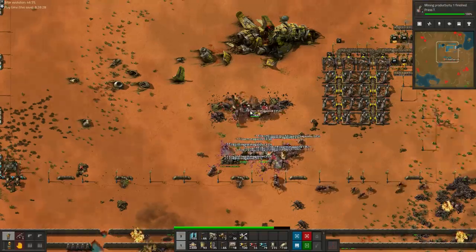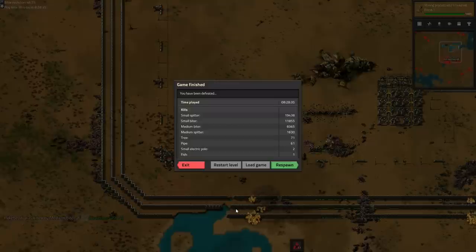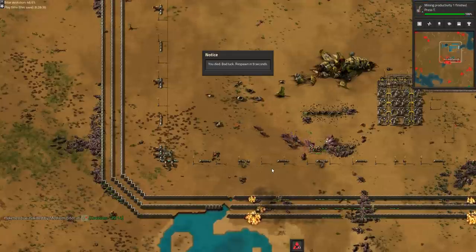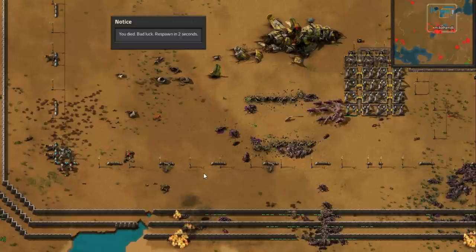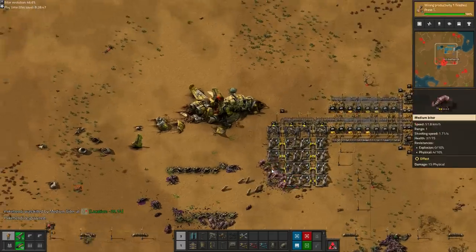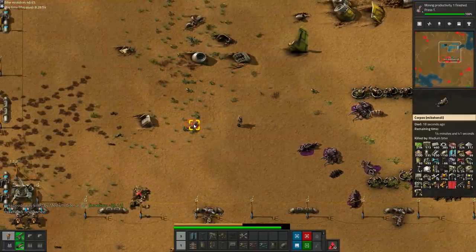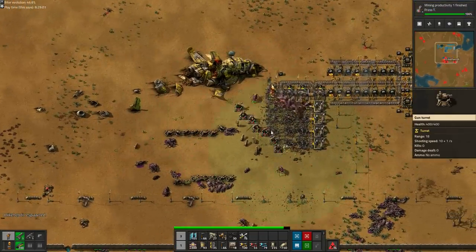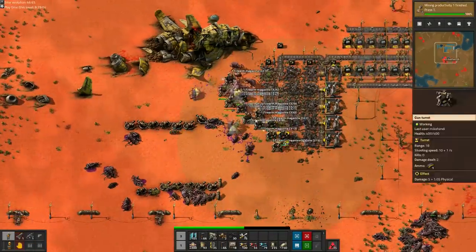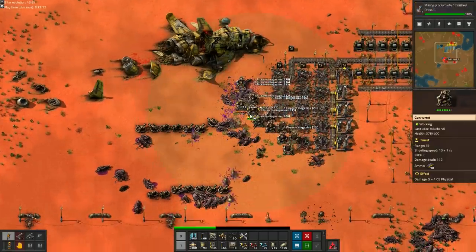Once they destroy the turrets, they switch to a new target en masse. That new target is me. And I die. The biters continue on their path of destruction, while I realize my respawn point is right here under the spaceship, in the middle of the attack. Fortunately, the busy biters don't like switching target mid-attack, which gives me ample time to scavenge my items from the lifeless body of my clone, I guess. But am I woefully underprepared to deal with this attack - I have nothing on my hotbar, I can't find stuff in my inventory. Somehow I survived and took out the biters.